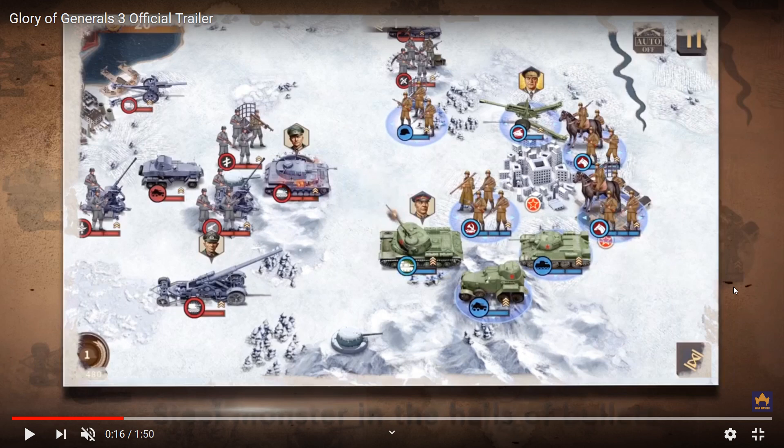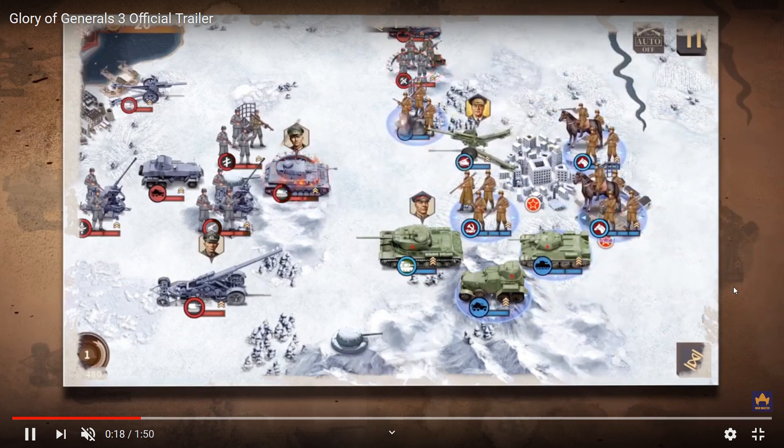Now Timoshenko controlling a T-34-85 fires directly at Guderian's Tiger tank — and finally the tank can move its turret head to aim, which is pretty cool. Also, artillery barrage now has radius damage. In previous World War games, normal artillery only dealt damage to a single tile. But now artillery barrage can deal area-of-effect radius damage, which is a great improvement.